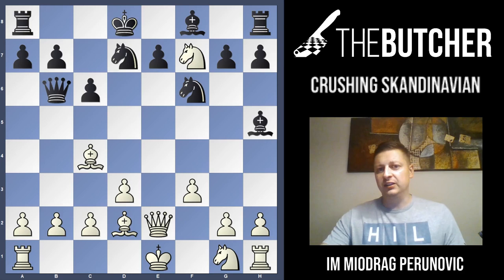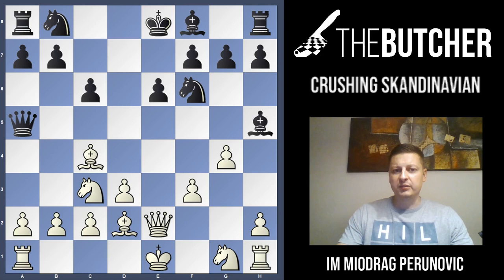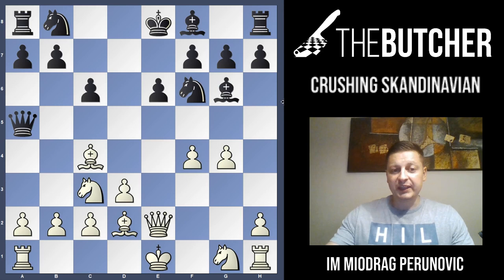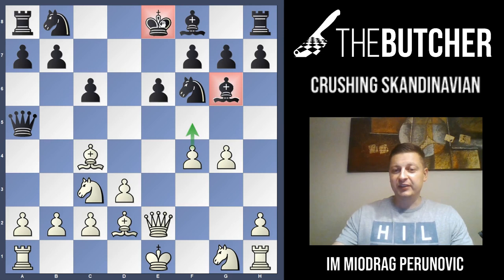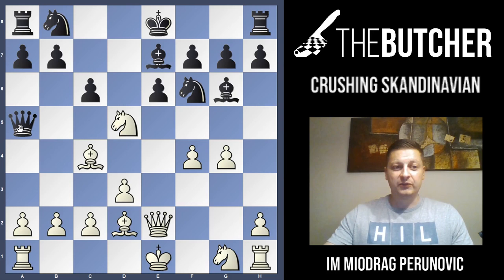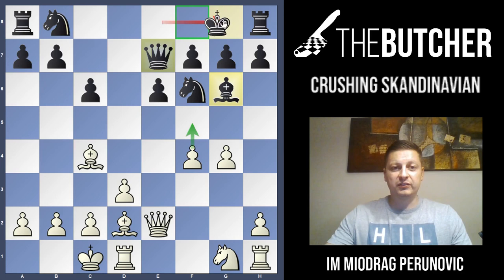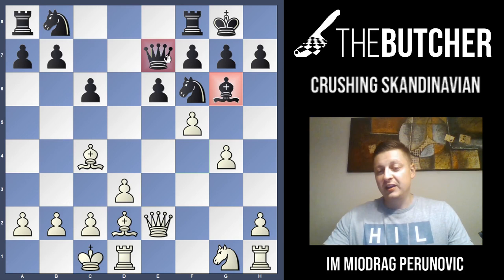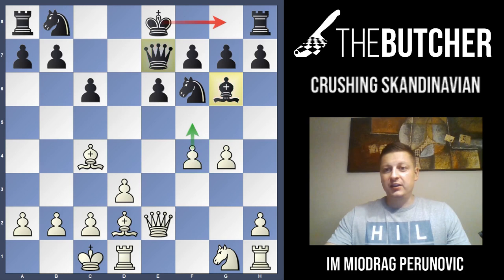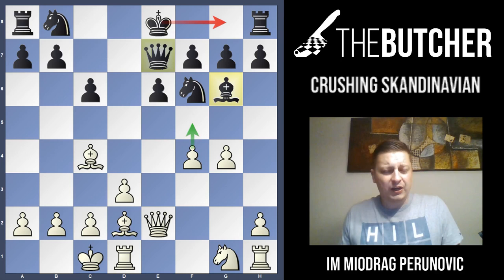Another point: let's say they play E6, which is an absolutely logical move. G4 chasing away the Bishop — same thing happens if the Bishop stands on F5. Bishop G6, and you play F4 with the idea of threatening F5. The Bishop is under threat, so they have to play Bishop E7. This is the moment to explain: when you see the Bishop on E7, it's time for Knight E5 to attack the Queen and attack the Bishop. When they go there, you take and go long castle. The biggest problem for Black here is inability to castle, because if they castle, we play F5 and either win the Bishop or in the worst case they lose a Queen.